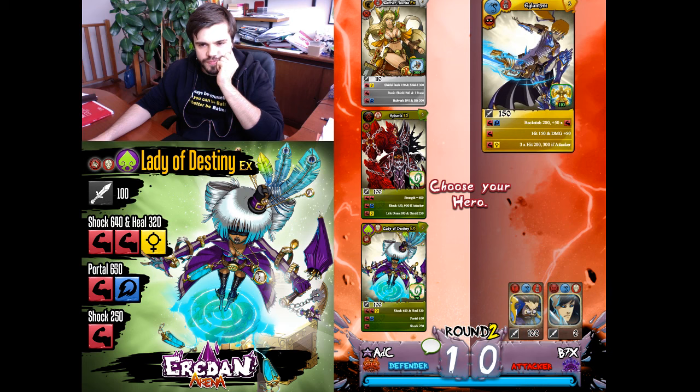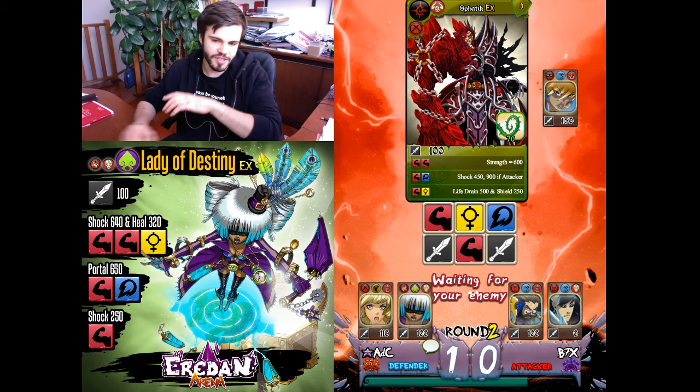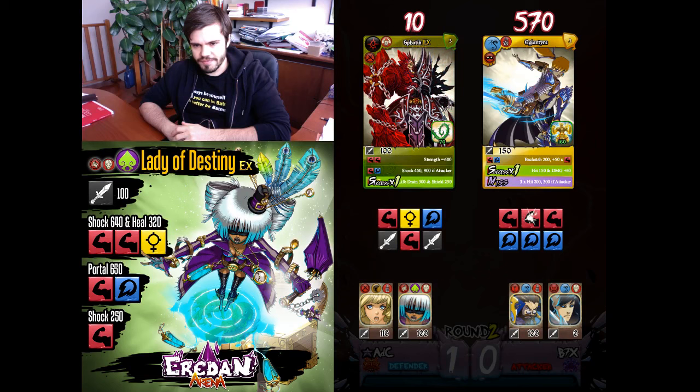Master Mage Kire — another great hero. Eglantine with this much damage is too much to handle for both Warrior Nanka and Lady of Destiny. I'll try with Spatic but I have a bad feeling — I need a perfect roll with another yellow. Not the best roll, but maybe I'll be able to beat them.